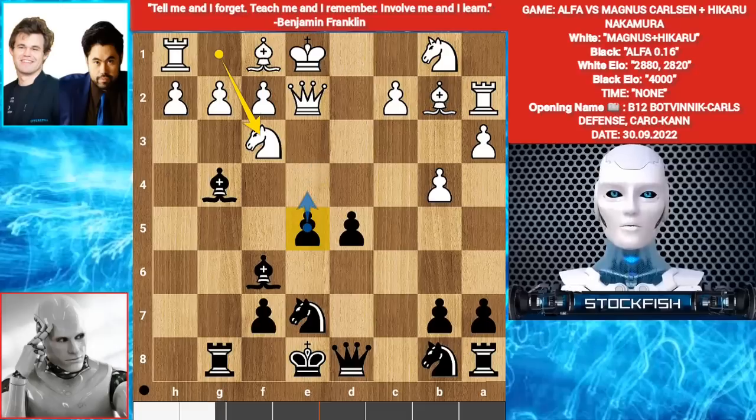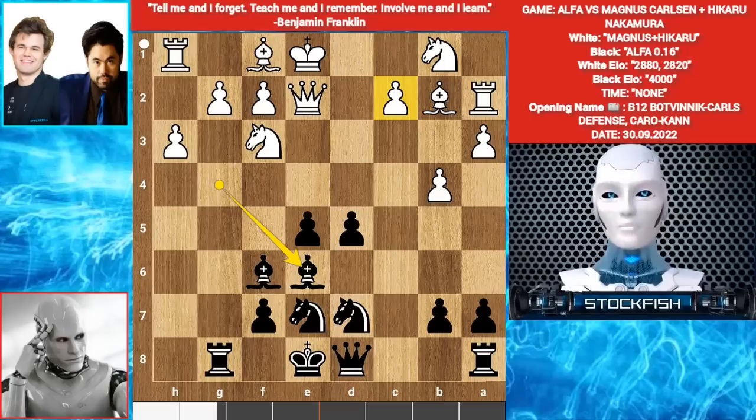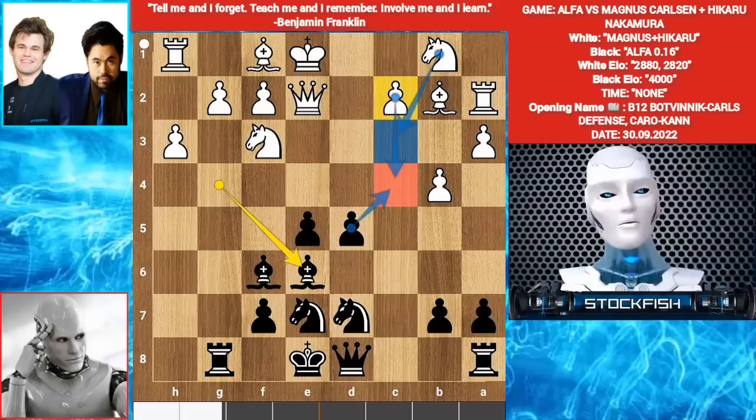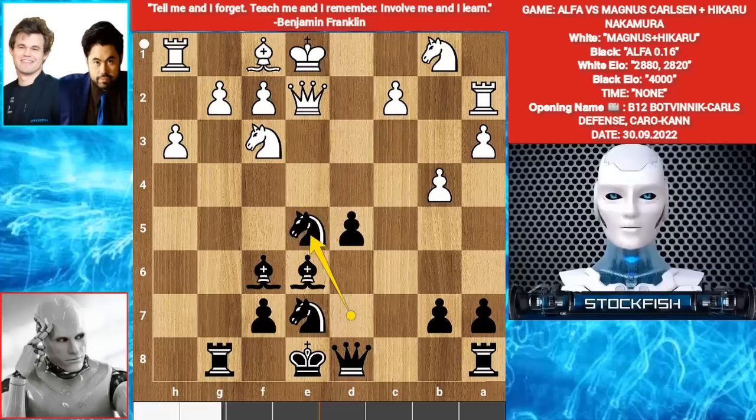You can't play E4 because you will lose your Bishop. So Alpha played Knight D7. H3. Bishop E6. Best move is to play C4 — pawn takes, then Knight develops on C3, freezing the Pawn. But they played Bishop takes E5. Knight takes E5. Knight takes E5. Alpha played Queen C7, targeting the Knight with Bishop and Queen.